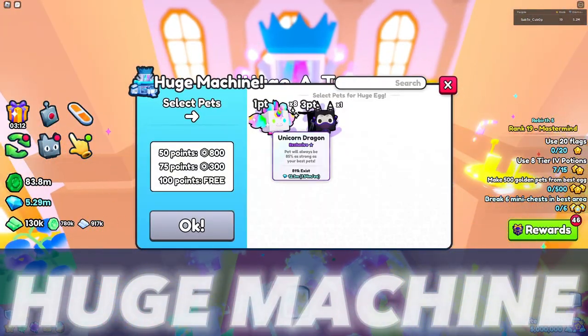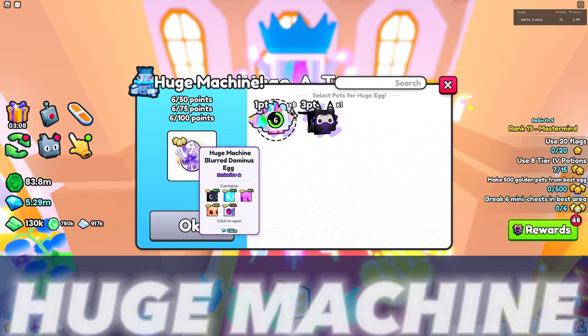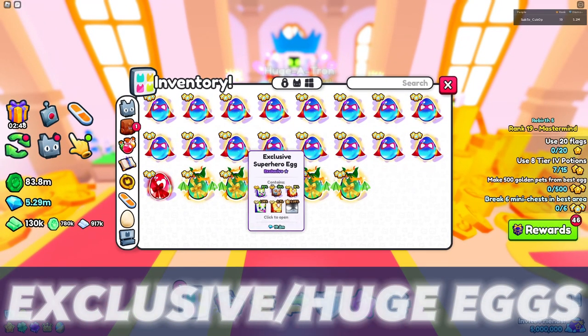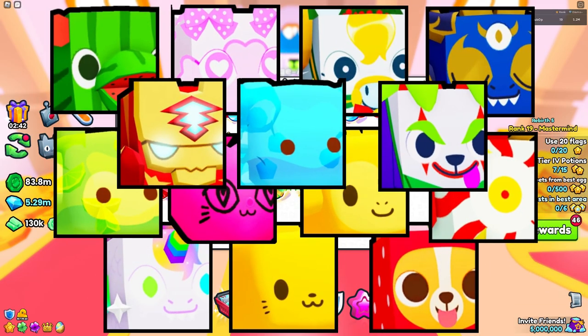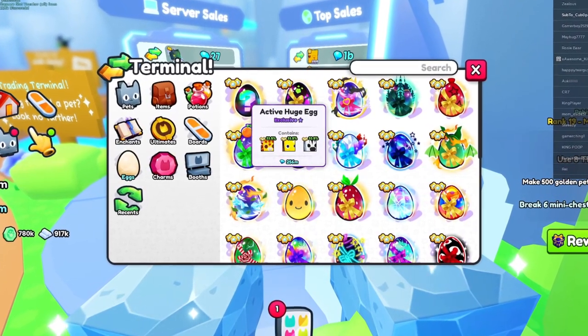The huge machine in Area 3 is another great way for getting a huge, but you need exclusive pets and possibly Robux at your disposal to get one. These can make a Blurred Dominus Egg, and these are the huges that you can get from this egg. This brings us to exclusive eggs and active huge eggs. The exclusive eggs have a low chance of hatching a huge, being under 2%. On the other hand, the active huge egg is extremely rare to get, because the chance of hatching a huge on that egg is guaranteed.